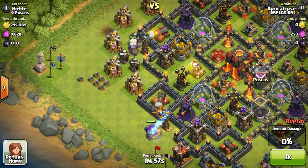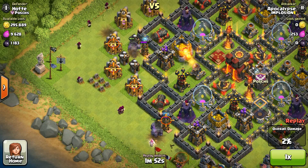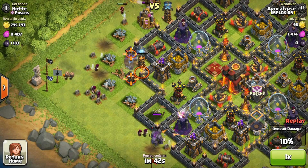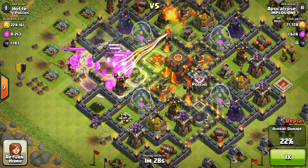A lot of people make this mistake — you need to drop your golems spread out, making sure all the defenses in the section you're attacking from are focusing on the golems. You can see the xbow and mortar attacking the golem. I didn't use all my wizards this time because I noticed a lot of giant bombs. I drop my wall breakers and make sure they destroy at least one compartment — if they destroy more than one, things can go wrong because the PEKKAs might head to other areas.